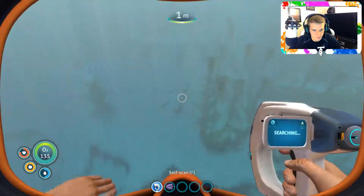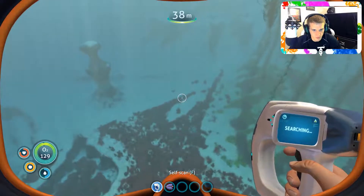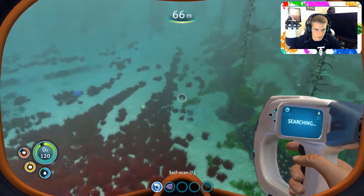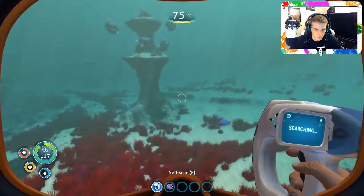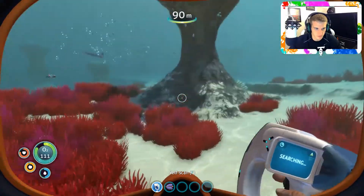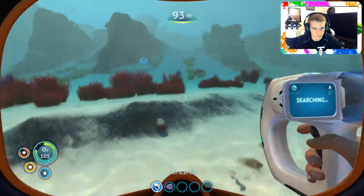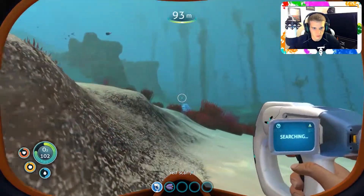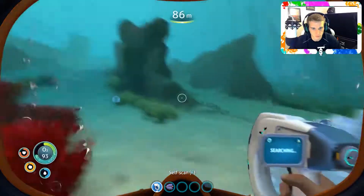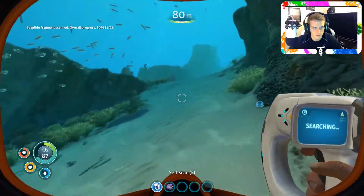Alright, we're going to go back to the pod, swim our way back. I've got to make that rebreather and repair tool. I've got to find out where I can get cave sulfur. Maybe I have to make the knife and then knife it off of stuff? I have no clue. Lead - nice. Look at this - special equipment. Sea glide.